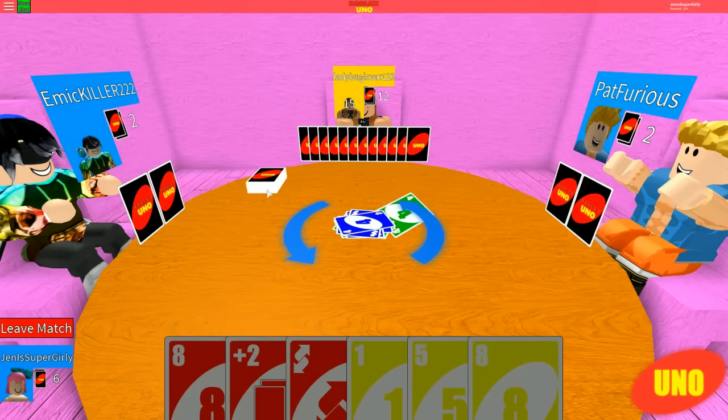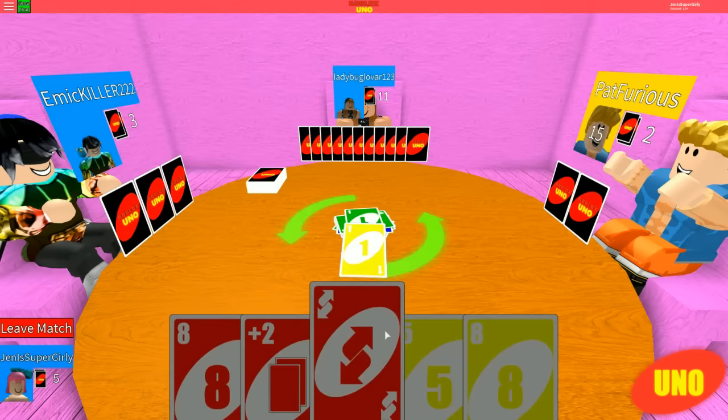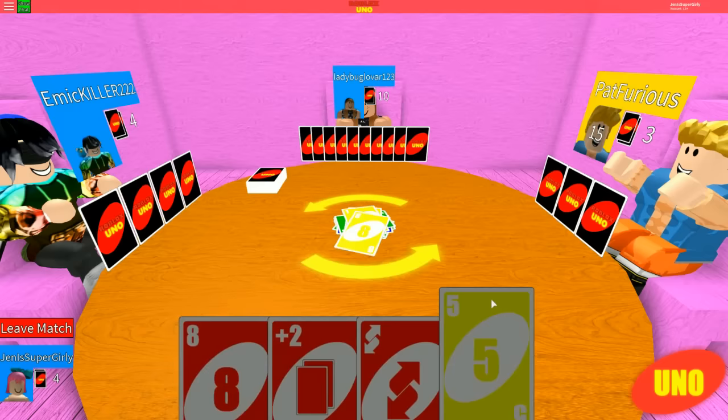Wait, you don't have another blue card? This is kind of an issue. I have a four though - boom! It's green now. Alright, please Epic Killer, don't have one. She might win right now. I think that's a guy. I have a one! Yes! This is bad for me because I don't have this. You don't have any yellows, do you? No, I don't. Alright, this is where I really take the game right now.